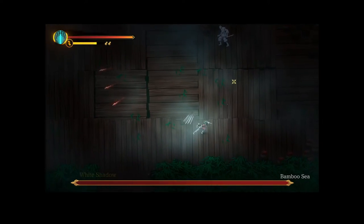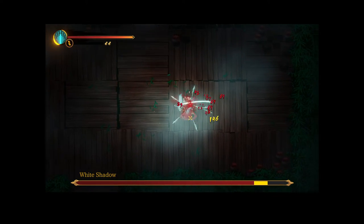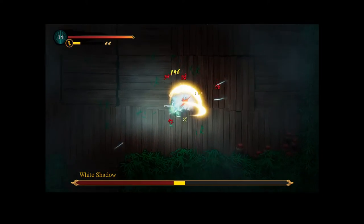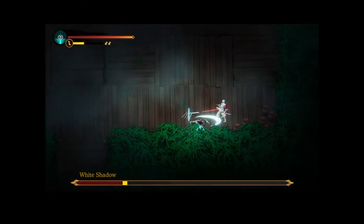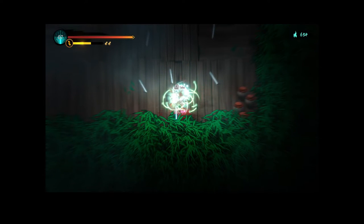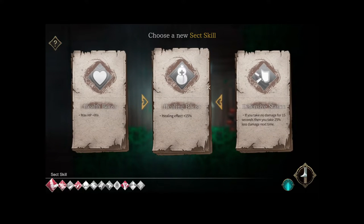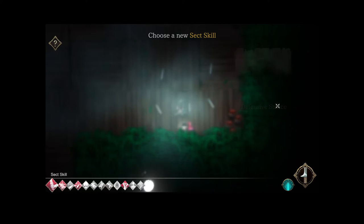Have I seen this? I have not seen this guy before — Bamboo Sea. I don't know what he does, but luckily it's a mini boss so he dies pretty quickly. Sect skill — if you take no damage for 15 seconds you take 25% less damage the next time. That's probably really good. I don't know if it carries over between rooms but I assume it does. It's probably better than the healing boost.